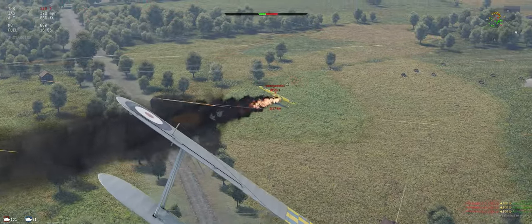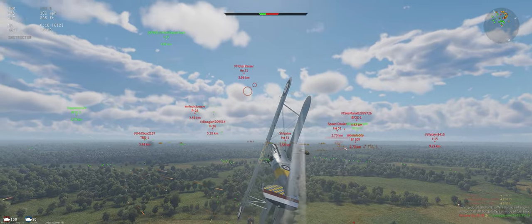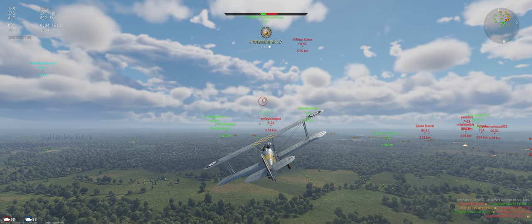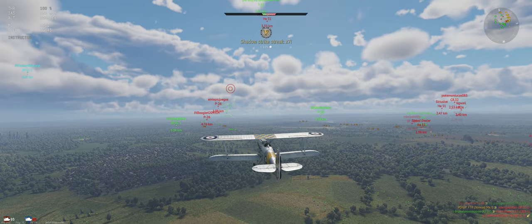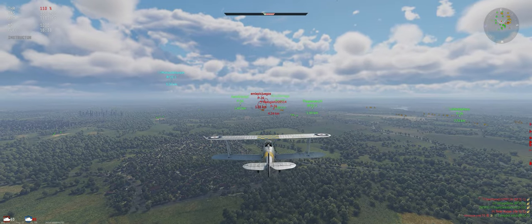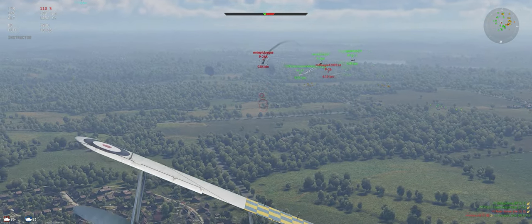He's coming for the ground unit — I know where he's going, so we can lead him a little bit. Let's finish him off. Try to get our AA to stop shooting at us. Head back towards center. Looks like they're gonna win on the grounds — I'm okay with that. I'd rather shoot down a lot of planes and hit ground units; I find the ground game boring.